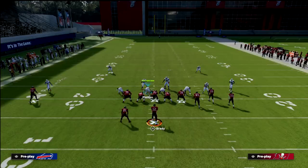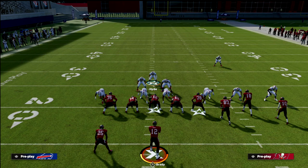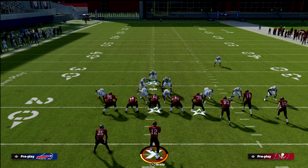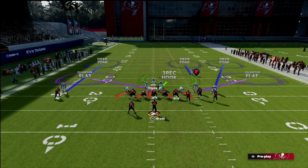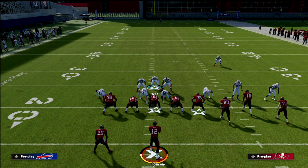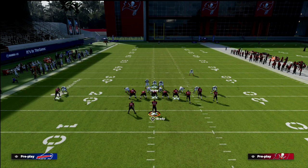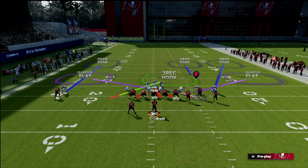What I like to do with match coverage is user this safety — Micah Hyde is going to be my user. I'm going to put him on a blitz. When I do that, it changes some of the match rules, making the other quarter zones play a little differently. Especially on the left side, it lets that corner know he's isolated and doesn't have safety help anymore. Next, we're going to take the middle linebacker and man him up on the inside slot.